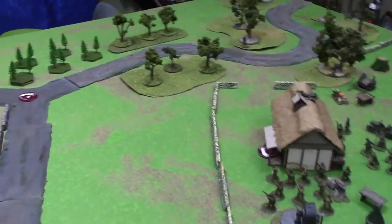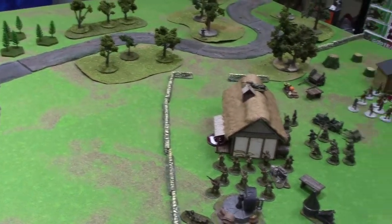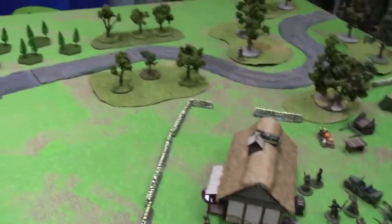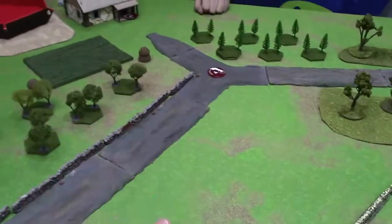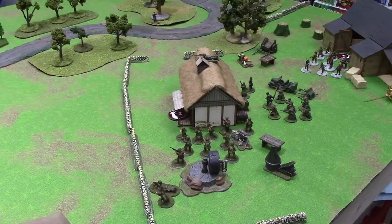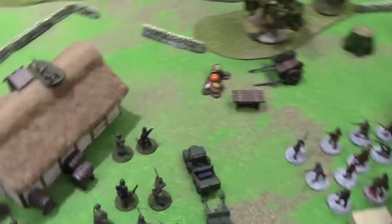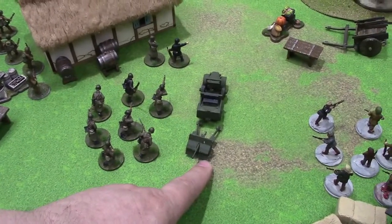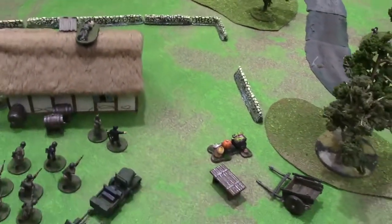We're going to start with Turn 1 - no preparatory bombardment. The first die is going to be mine. Polish national rules allow the opponent to choose whether the die goes back in the bag if it's mine. I'm going to advance this 302 car 12 inches up to try to find a better position.